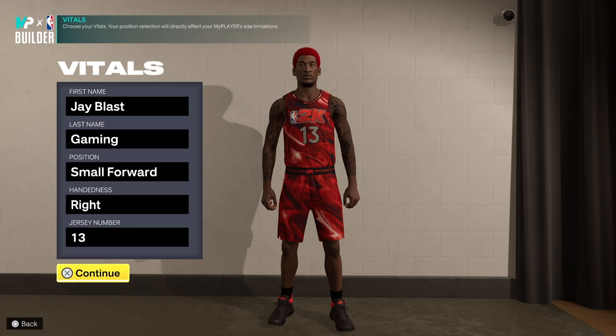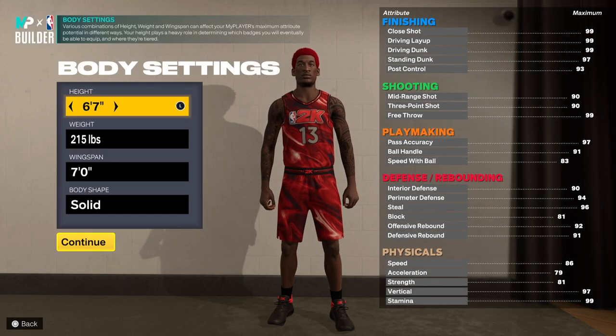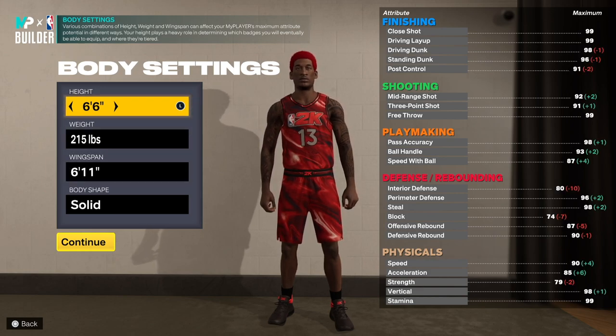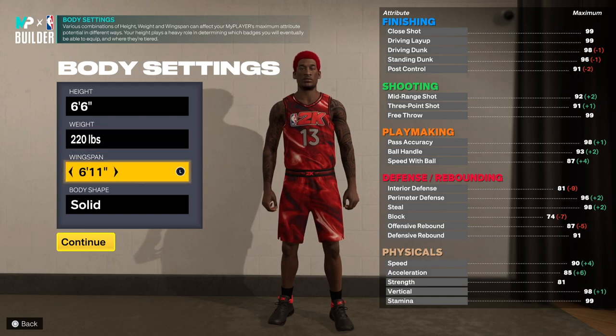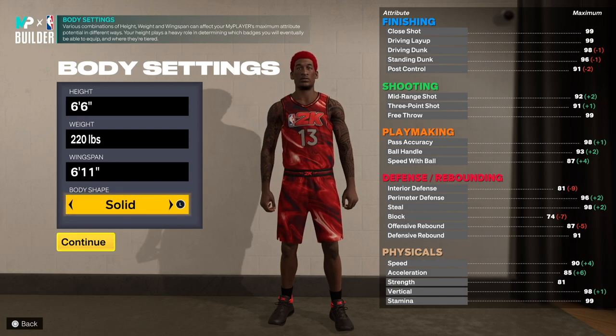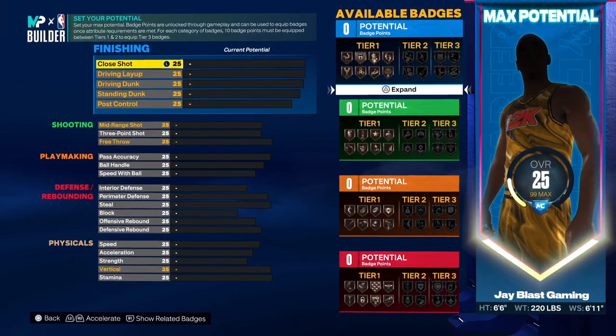In the MyPlayer build, you want to go small forward, right hand, jersey number 13. Set height to 6'7" and weight to 220. You can leave the wingspan exactly where it is, and set body shape to solid.